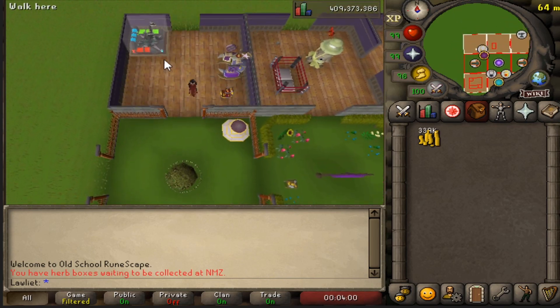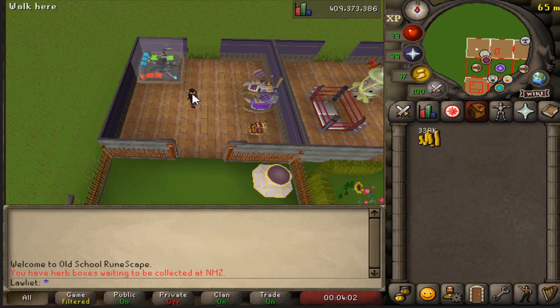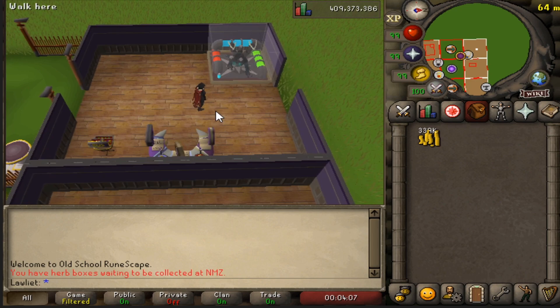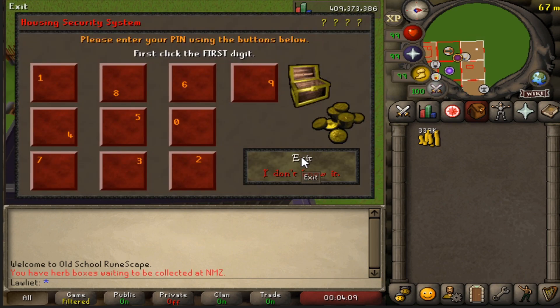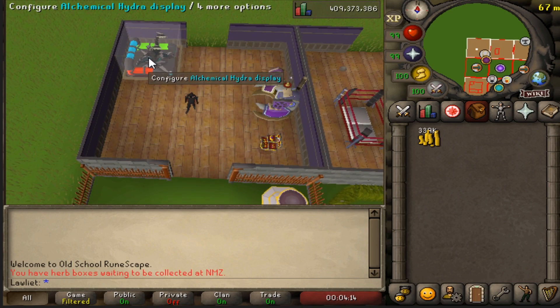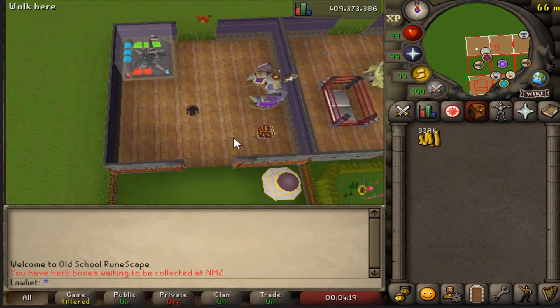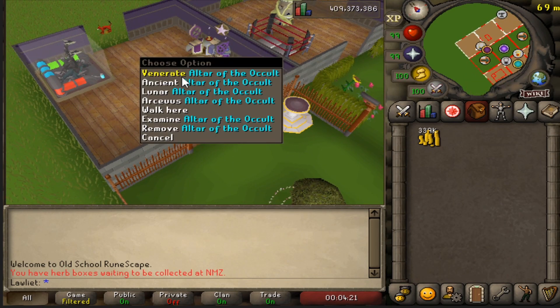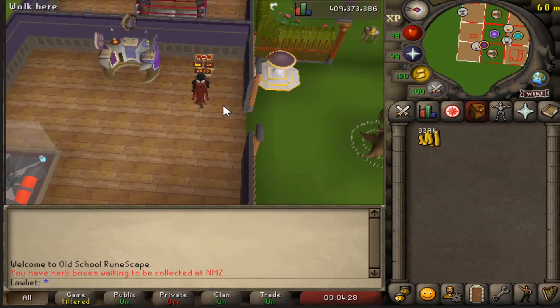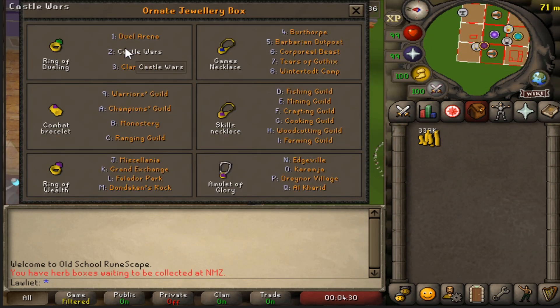This is one of the more important rooms. I have my display over here where I normally put jars that I get - I believe I just have the Kraken, Hydra, and Forcase displays here. Then I have my altar that lets me change to any spellbook: Ancient, Lunar, Arceus - however you say that. And then I have the Ornate jewelry box which has all of these teleports - very, very helpful teleports.